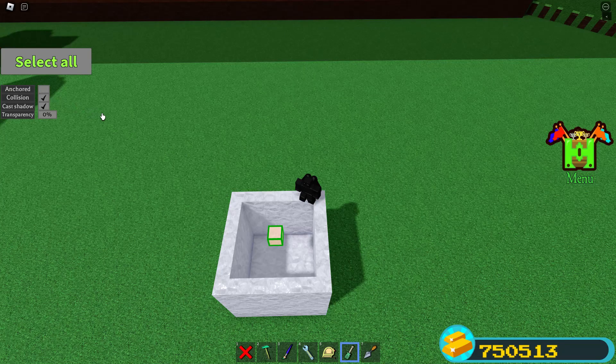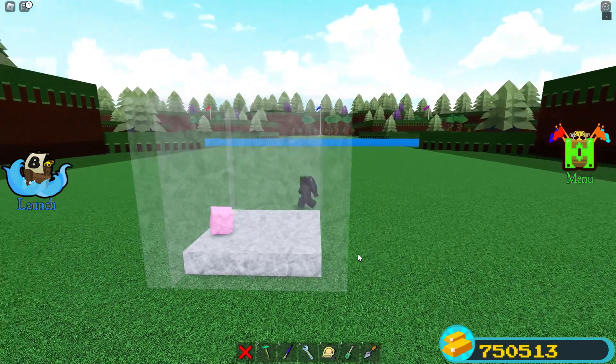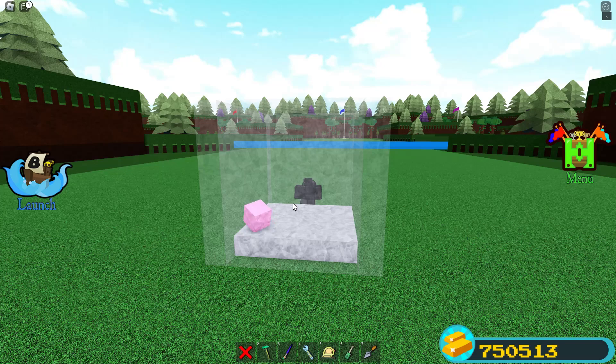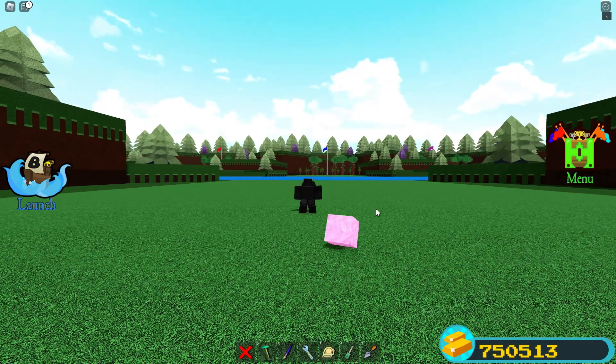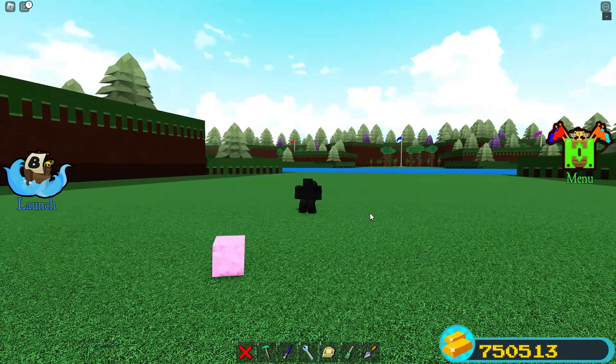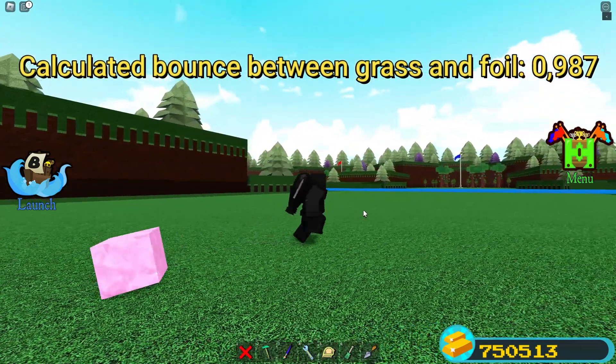Foil does actually bounce forever if it's bouncing on itself — it was going on for about 5 minutes and it still hasn't stopped. And on grass, it stops after a while, because grass doesn't have the same bounce and it lowers the calculated bounce in between.